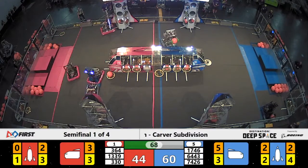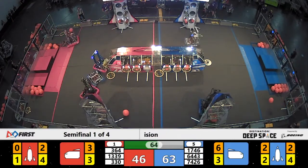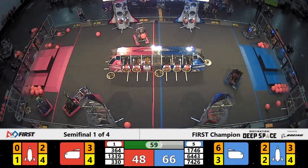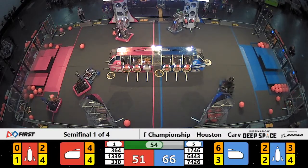Lots of congestion on the far end of the field. 330 being deterred by 64-43, with Beach Bots having a hard time placing that hatch panel onto the cargo ship. One minute to go — Blue Alliance has the lead, 66-51.